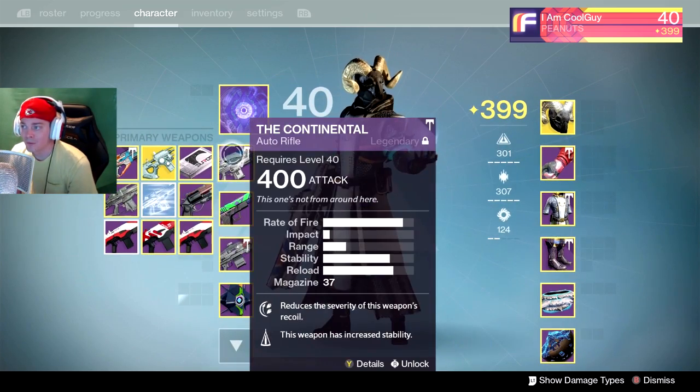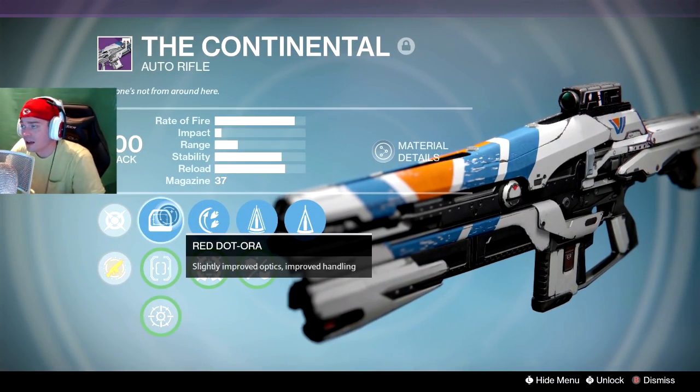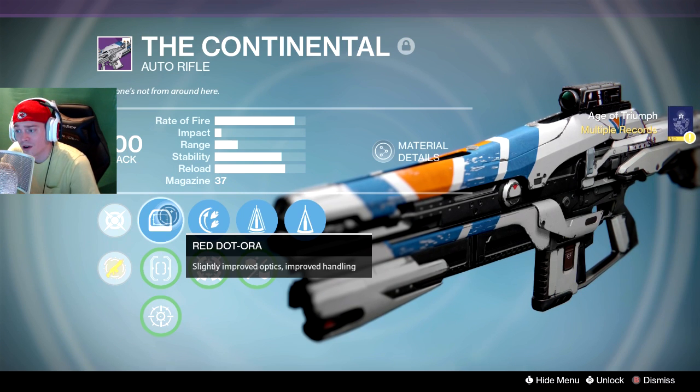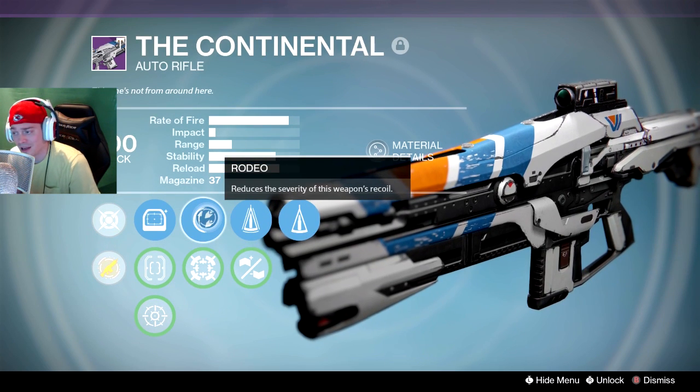They're really good, but what I like about the Continental — I like the sight, first of all, the ORA on the Auto Rifle, because it's kind of like the OES. It's got a weird reticle on it. So we have the ORA, Quickdraw, and Riflescope, and these things shoot like a dream with Counterbalance. They're so true. You know what you get.